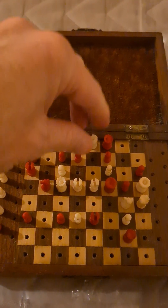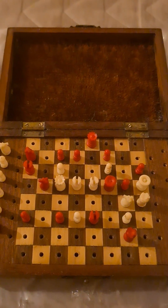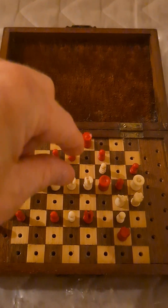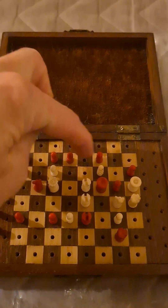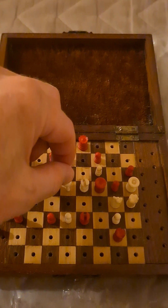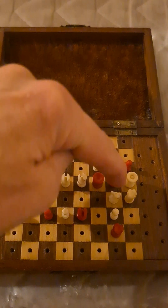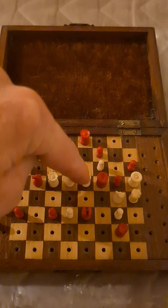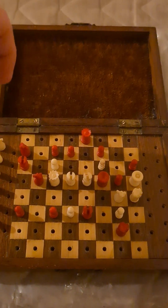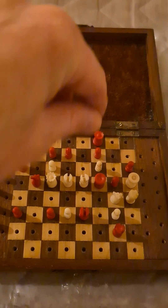It fails to this: queen takes e8. And then, should white play bishop e4, there's a flight square here. Alternatively, should the knight take here or here, then he relinquishes protection for this bishop, which can be taken by the king. So that just does not work — I thought I'd point that one out first.